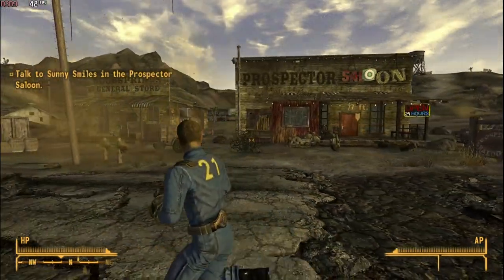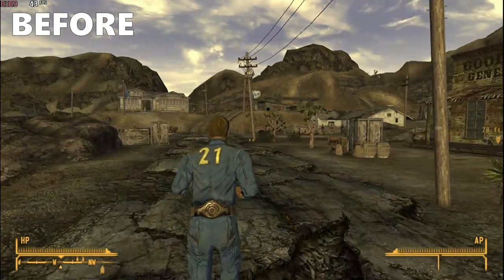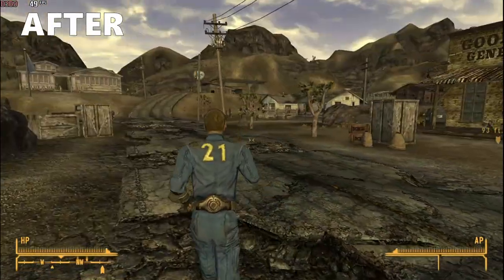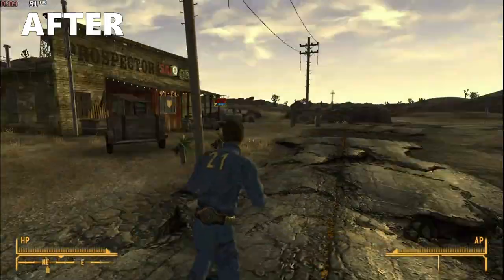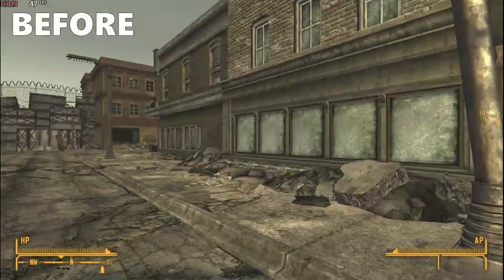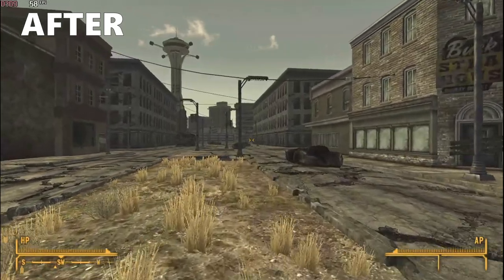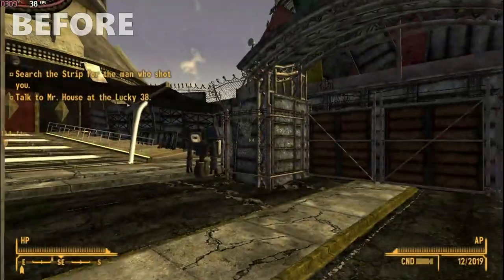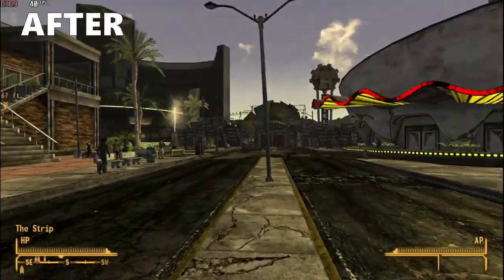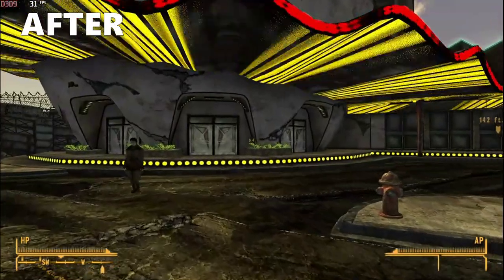Now let's see our final frame rate. Goodsprings FPS has slightly improved — before we were getting 40-45 FPS, now we are getting mostly 45-50 FPS. It's way more stable thanks to the removal of the whirlwinds. The most significant gain is in Freeside: before we were getting 30-50 FPS with stutters, now all the stutters are gone and we're getting 55-plus FPS constantly. The Strip improved too — before we were getting 30-40 FPS, now we're getting 40-plus FPS most of the time. Stutters are still present but have reduced significantly.